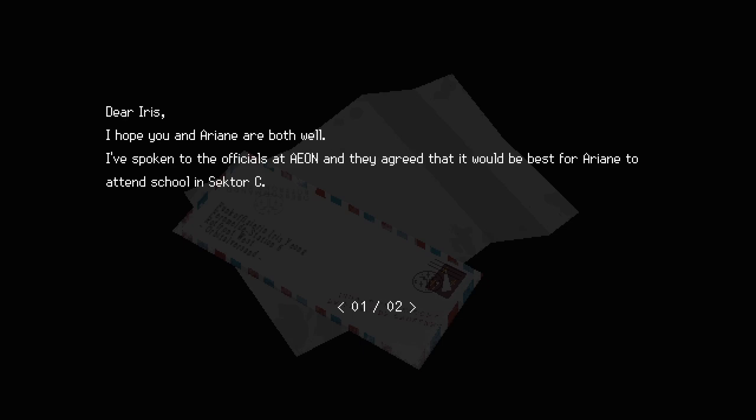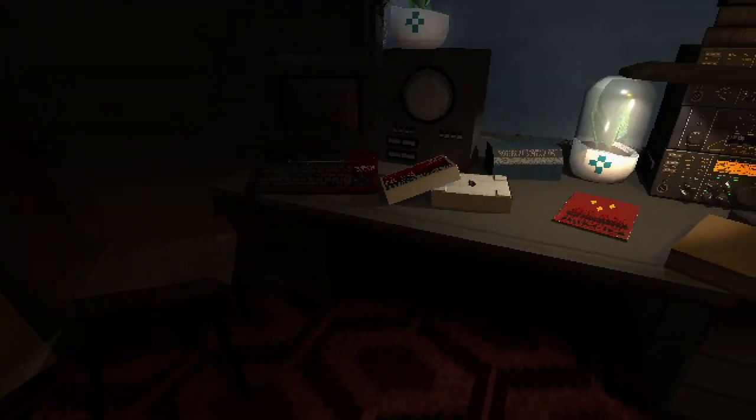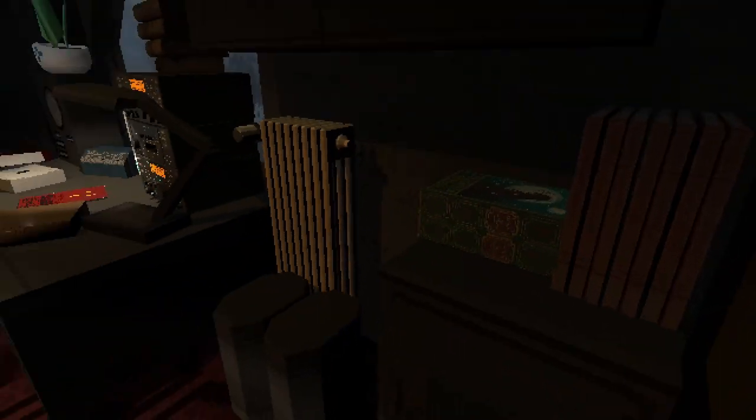To radio officer Young, Station Six: 'Dear Iris, I hope you and Irene are both well. I've spoken to the officials at Aeon and they've agreed it would be best for Irene to attend school in Sector C. I have a spare room she can stay in until she graduates. I know you two are inseparable but we both know it's best for your daughter if she receives a normal education in the city. Love, your sister Camilla.' Makes sense, but I don't know what a normal education is around here - this place is really dystopian.